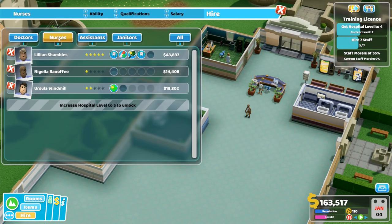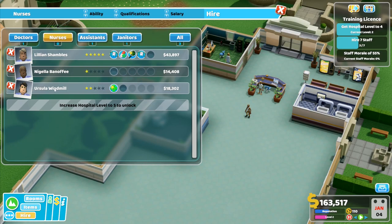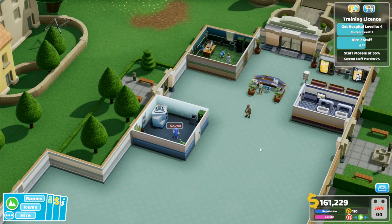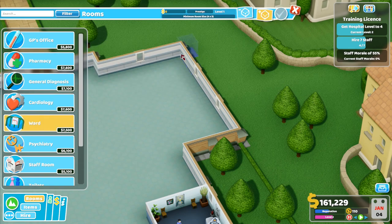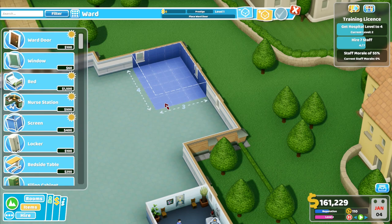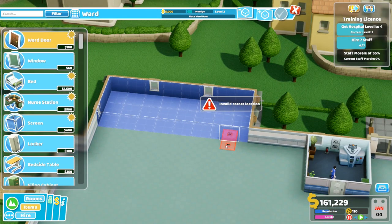I need a nurse to go in here. Wow - ward management, you need a ward to take full advantage of that. Ursula Windmill is the one to go in here, and I want to build a ward. I've also got cardiology, which is a room we haven't built yet. I need a minimum four by three. This ward is actually going to be a big long ward like that - the door going as far over to this side as possible. The nurse's station is going to go there.